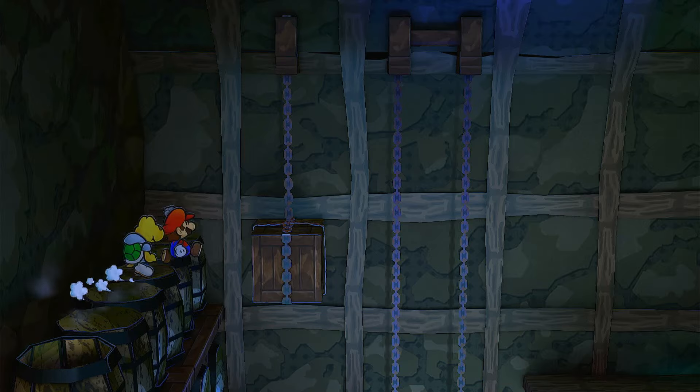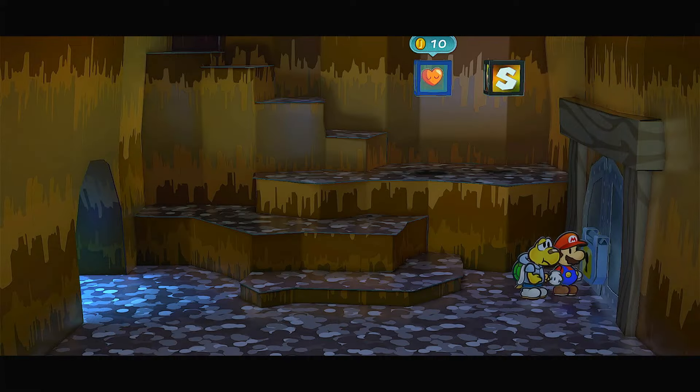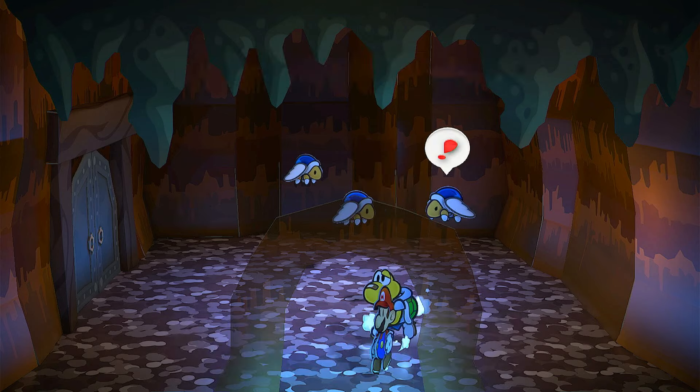Now we just got to head back to that previous save point, because now we have the key to open up the door. So here's where we're going to open up the door — use the Grotto Key and let's head inside. Once inside, you want to ground pound right around there to get yourself a star piece. Nice.